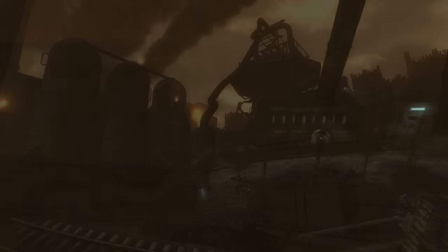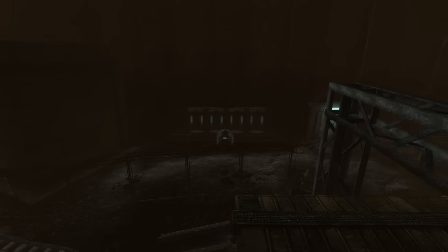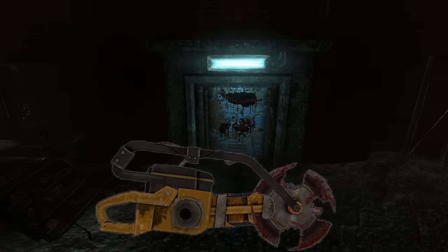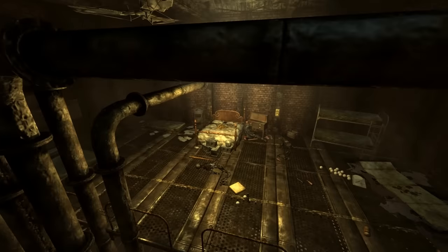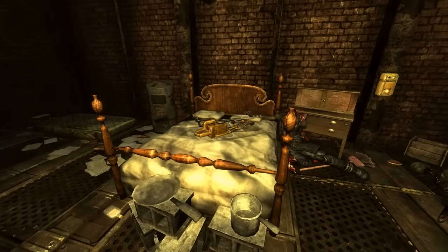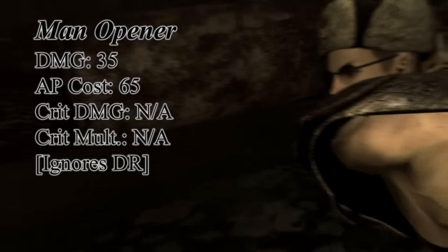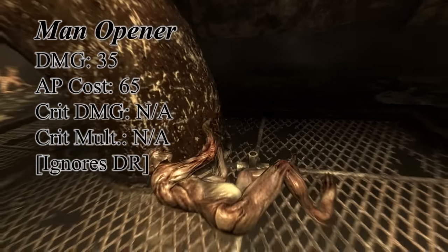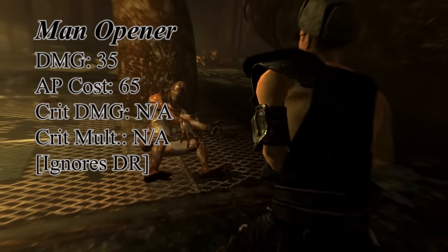When you enter the steel yard, one of the first unique weapons you will have access to will be the Man Opener. It's in the supply plant, which is off to your right when you first see the train tracks. Follow the linear path of the supply plant all the way up to the wild man's hideout, and you will find it on the bed. This is one of the two unique auto axes you can receive. It has a fair base damage of 35, and even though its AP cost is a whopping 65, it will ignore standard damage resistance of your enemies, similar to the Deathclaw Gauntlet.